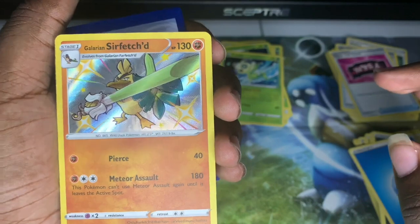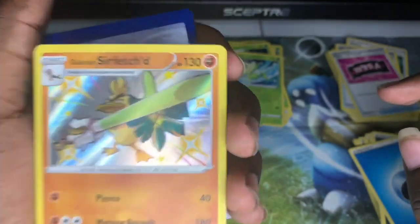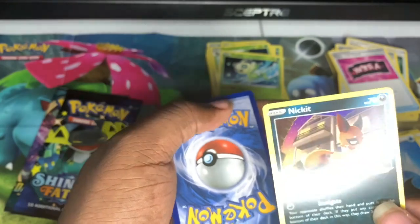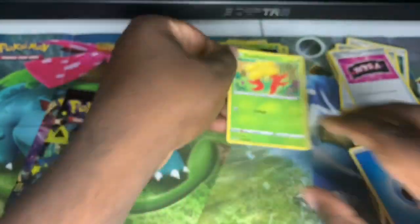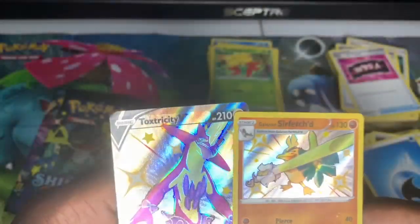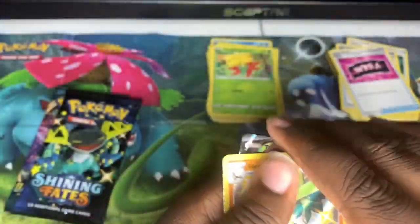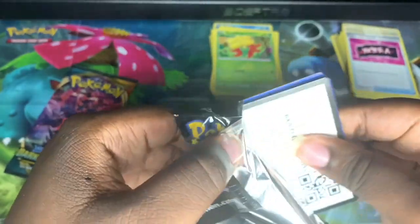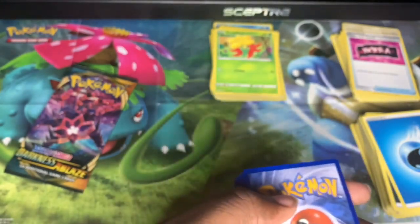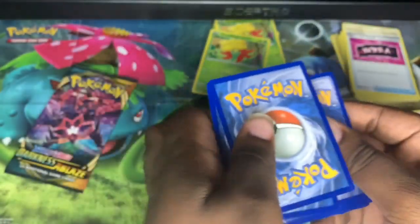Oh, I've never seen this Pokemon in Alolan form — Galarian Farfetch'd. What is the other one? Farfetch'd? Okay — a hollow! So is that a full hollow? Lucky. And a Clefable — oh my god, a full hollow! These two packs are already better than the boxes to me. Yeah, I'm sleeving those bad boys. Y'all can see that — I know for sure that's a Clefable.